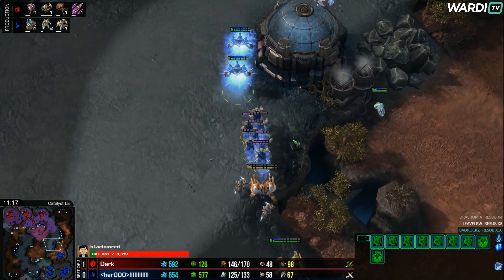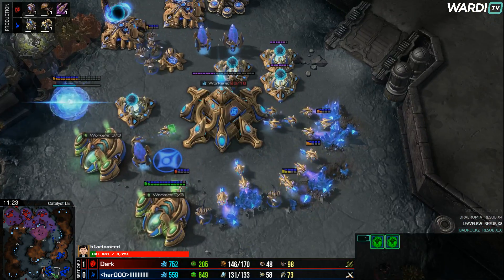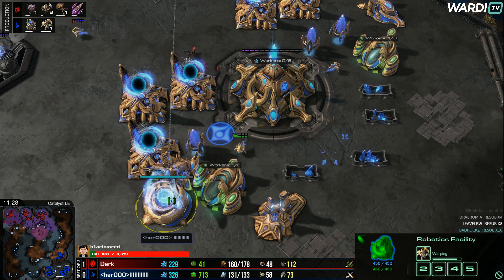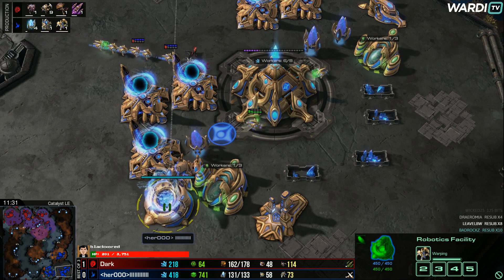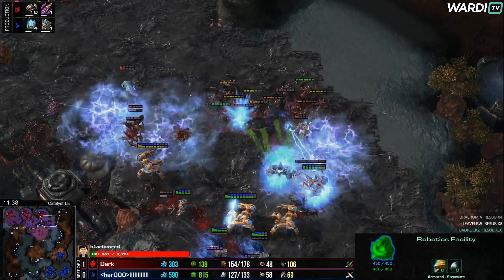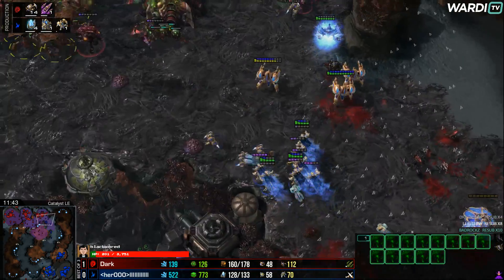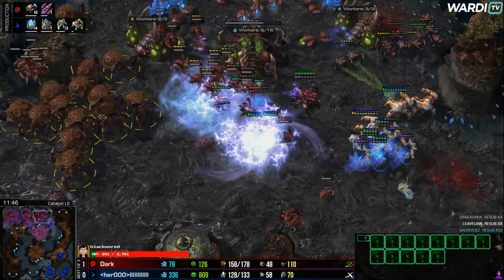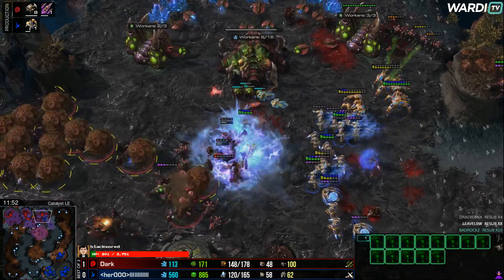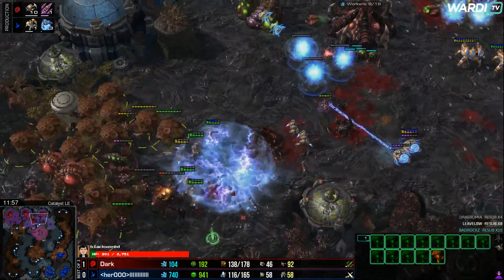Hero is kept alive. Archons, High Templar, and Immortals come up the right side, dealing with the Roaches in the main. 58 Probes still alive from Hero. The trapped Immortal needs to be careful at the Rally Point — pop out in the wrong way and who knows what could happen. A few High Templar are storming already, getting rid of the first Locusts. The Locusts and Swarm Hosts were a little out of sync so not all Locusts come in at the same time. The Storms are very good but now Dark doesn't have enough at all — all Swarm Hosts go on cooldown. This third base is going to fall.